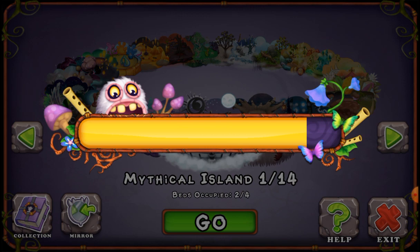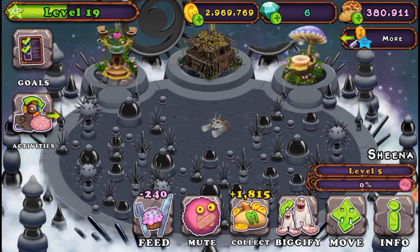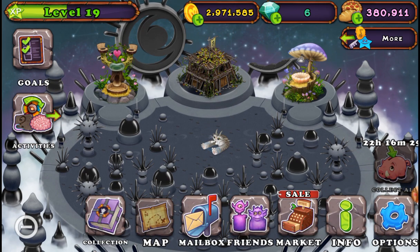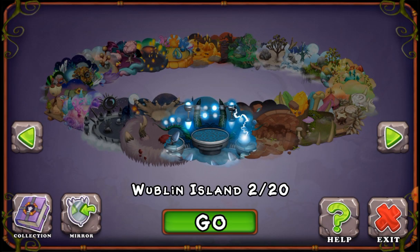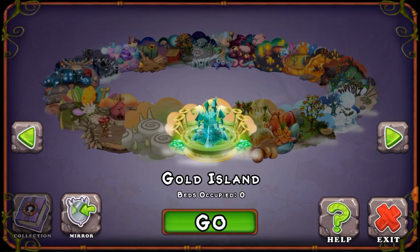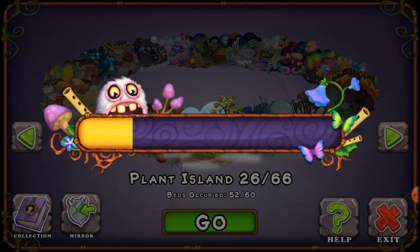My mythical island literally just has catalysts on it because I don't actually have any mythicals yet — I'm trying to breed them. I'm gonna do that.